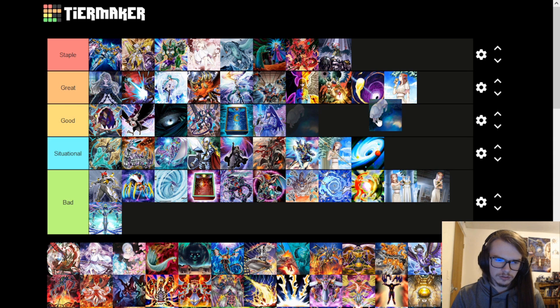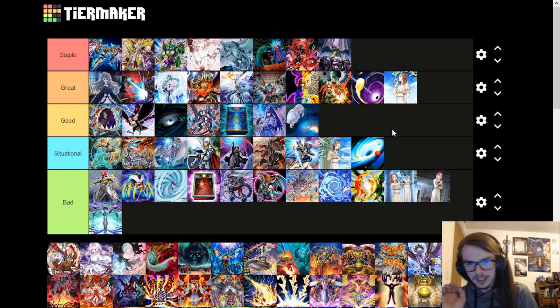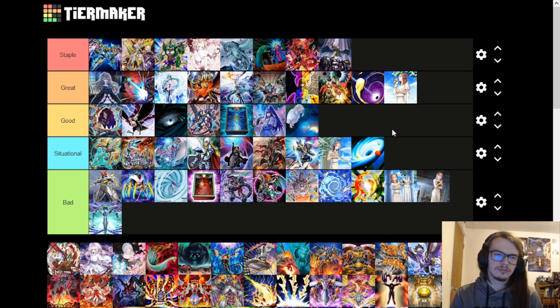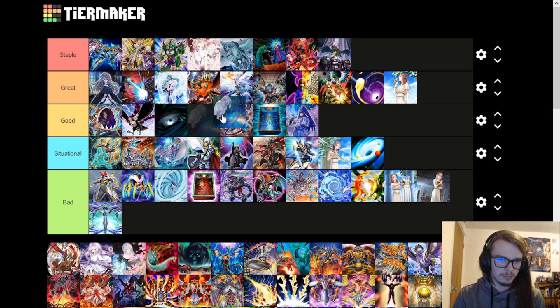Moonlit Chill — I think this is the one. Moonlit Chill is good. It's kind of like an Effect Veiler, but I think they lose life points too. It's okay, it's decent. Going to put it below Dark Hole.